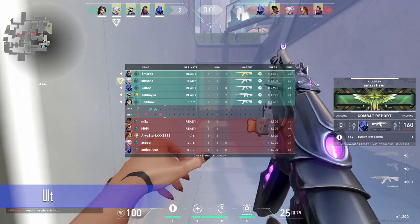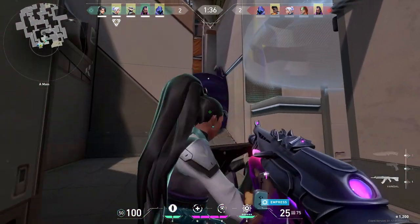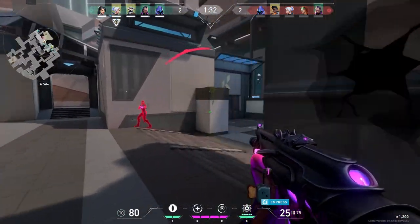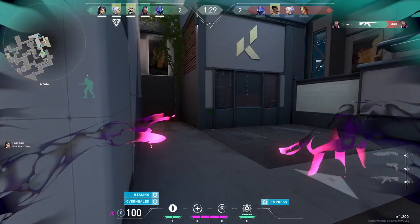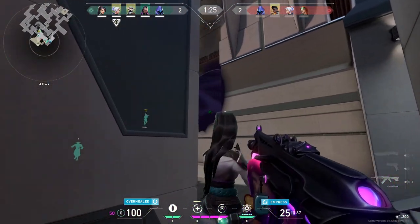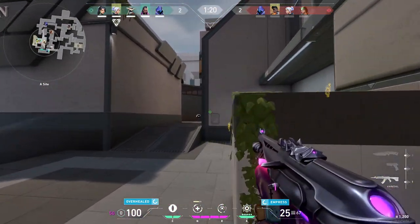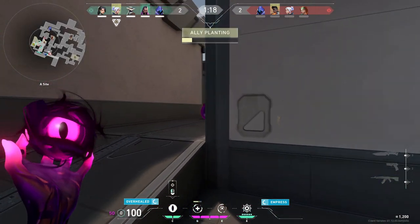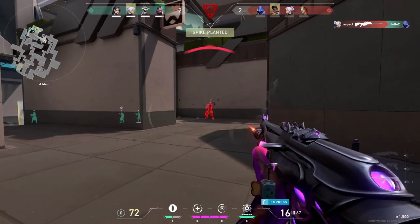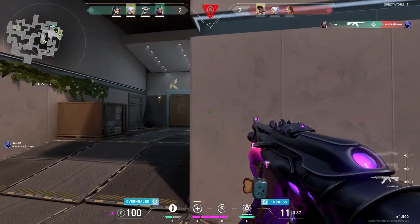When should you use your ult? It's simple — when you are in a clutch situation. But there's one factor a lot of people overlook, and that's the economy. When your enemies are low on cash, every kill counts. So after your enemies go eco and don't have a lot of money, every kill sets them back a lot more. I would recommend saving your ult for a round like that.